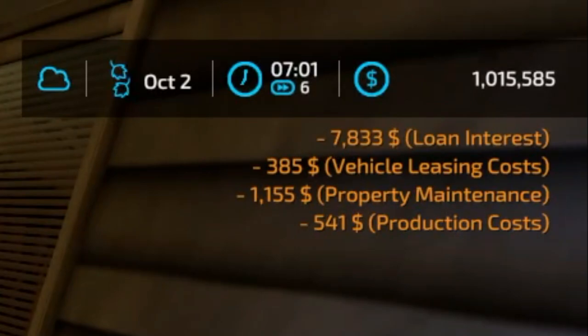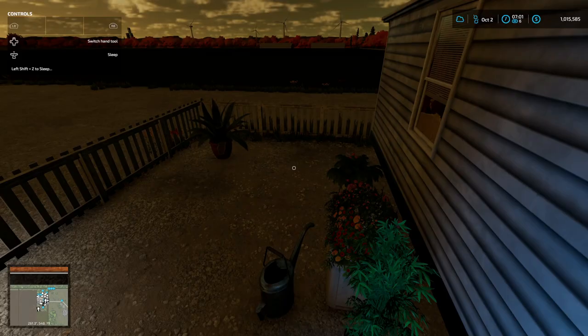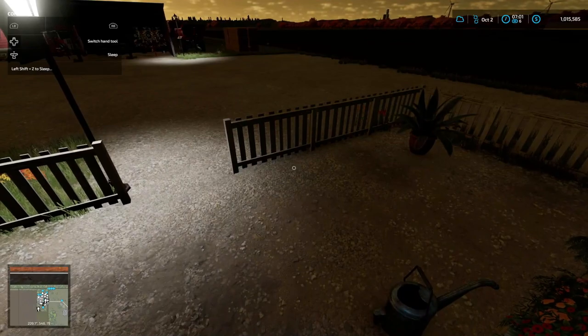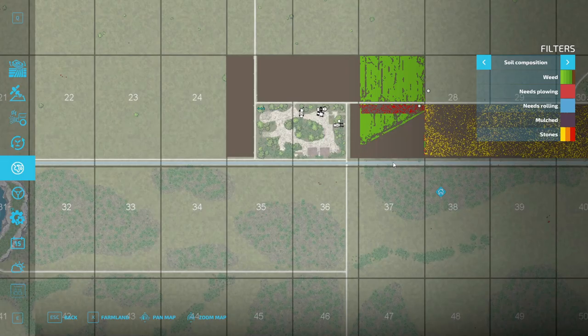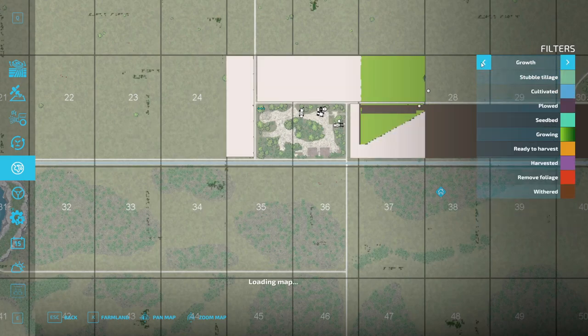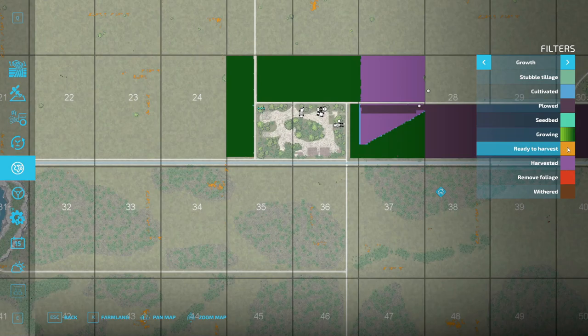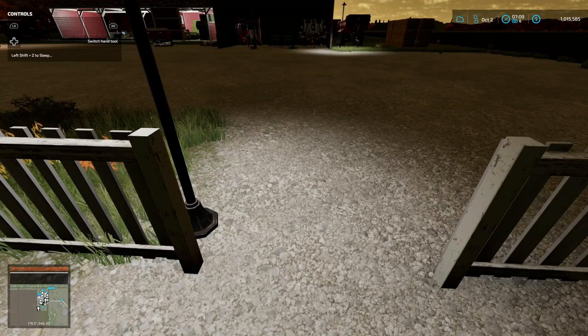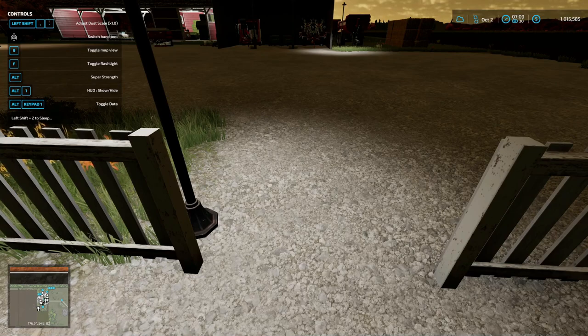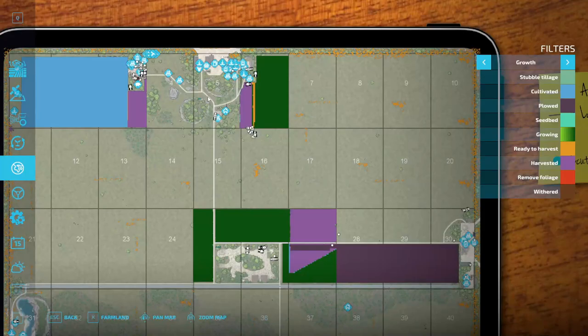Alright — $7,833 loan interest, $385 vehicle leasing costs, $1,155 property maintenance. Yeah, we're down to one million and fifteen thousand. Let's see if our crops are ready. I'm on the wrong map layer — ready to harvest is this color. We're still not ready to harvest. I could have sworn it would be ready. We're gonna increase time and I'll bring y'all back in a little bit.